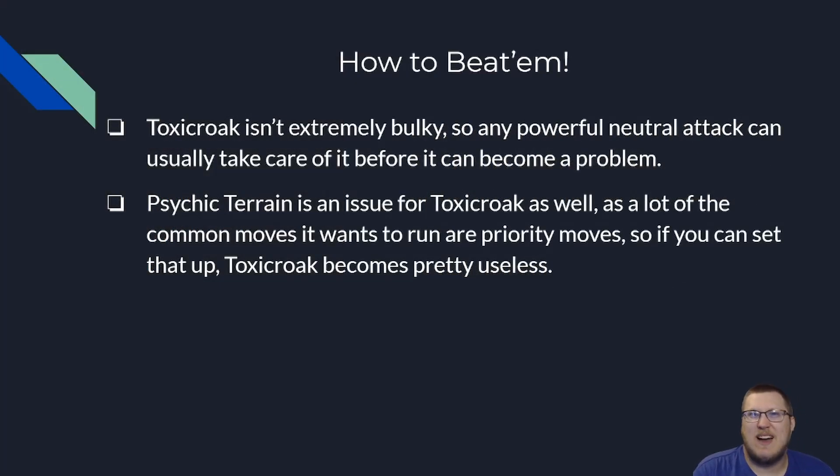When you're looking to beat an opposing Toxicroak, it's not very bulky. Any powerful neutral attack will usually deal with it. If you carry ground, psychic, or flying coverage into Toxicroak, it's going to usually be enough to pick it up. Psychic Terrain is usually an issue because a lot of Toxicroak's moves are priority — Fake Out, Sucker Punch — other than Poison Jab or Taunt. So if you can set up Psychic Terrain fairly easily, Toxicroak kind of becomes useless. This might be what we see happen in the future with Calyrex Shadow as Tapu Lele and Indeedee become popular pairings — Toxicroak will probably see less play as a Calyrex Shadow answer and migrate to being just a strict Xerneas answer.